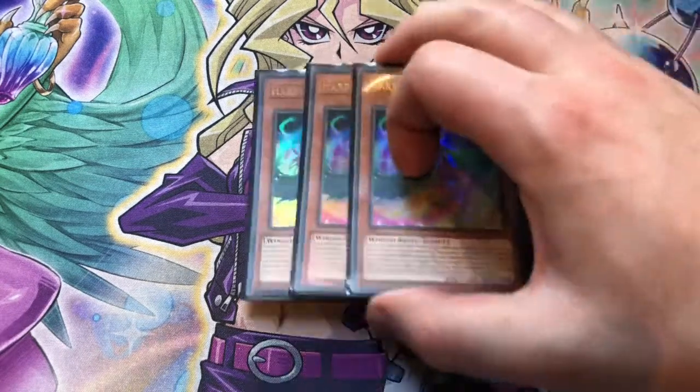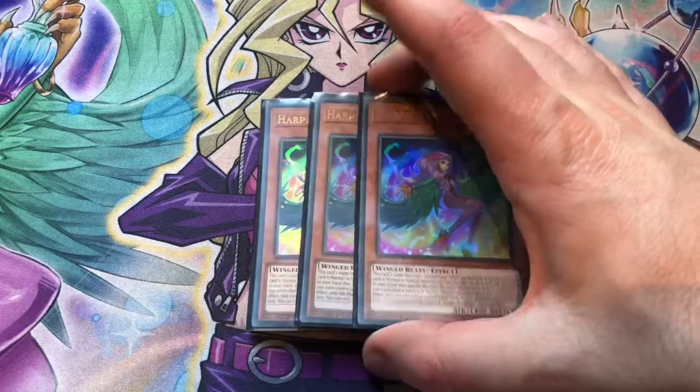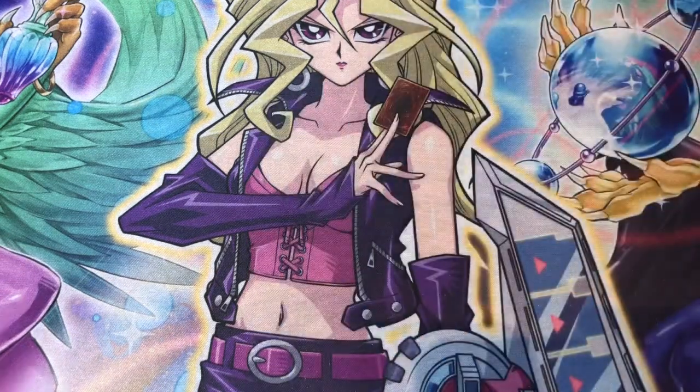Three copies of Harpy Perfumer. When she is normal or special summoned, go grab a spell or trap from your deck that lists Harpy Lady's Sisters. If you control a level 5 or higher Harpy when you use this effect, you can grab up to two cards with different names instead. Channeler and the dragon do actually fulfill that role, as well as Harpy Lady's Sisters, but we also have the new Harpy Synchro. The search two isn't super crucial to the strategy, but it's there in case you need it and can be a nice way to get some extra cards.